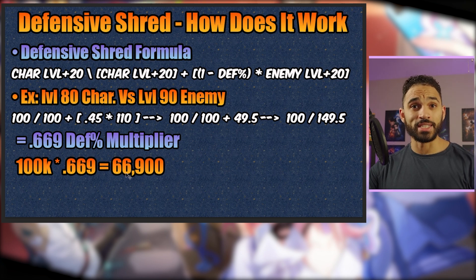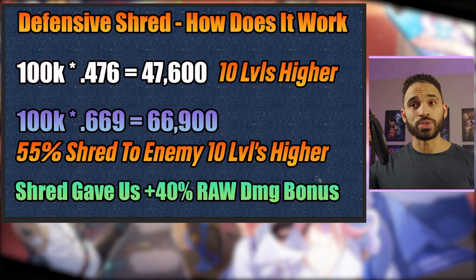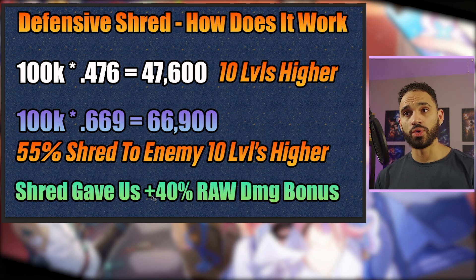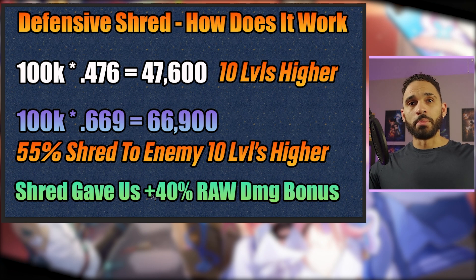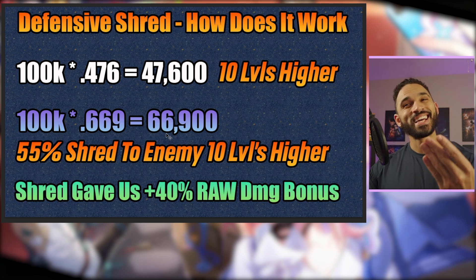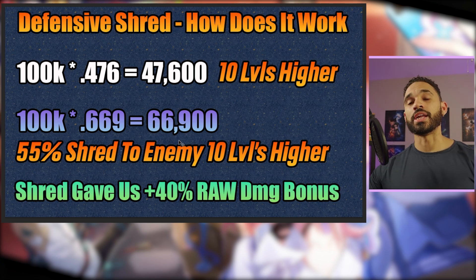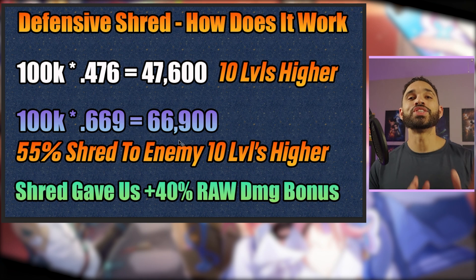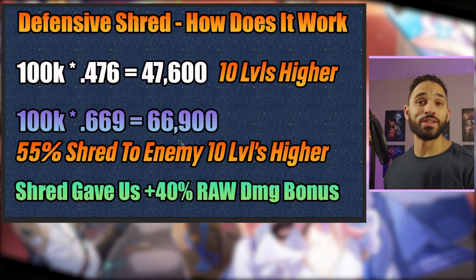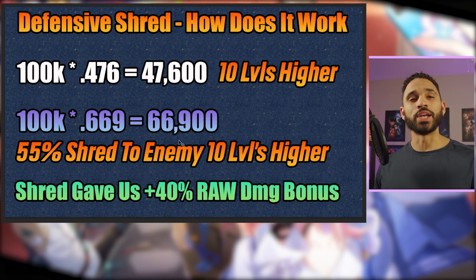So our damage is going to be 66,900. Looking at the final slide: the shred gave us a 40% raw damage bonus compared to the monster not being defense shredded by Pella's 55% reduction. When they're 10 levels higher with no defense reduction, we're looking at 47,600. Once she shreds them, that's 66,900 — a 40% raw damage bonus. And this isn't even considering having Pella and Silver Wolf on the same team, since Silver Wolf can also shred defense.